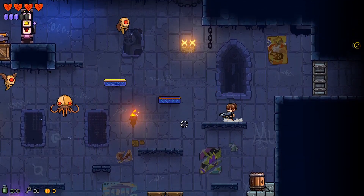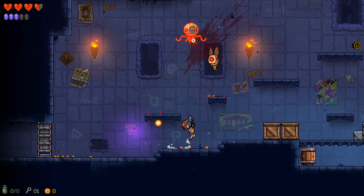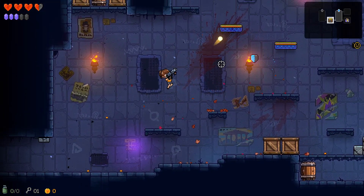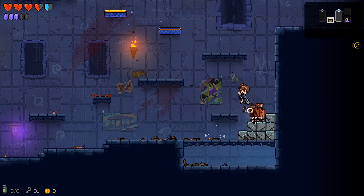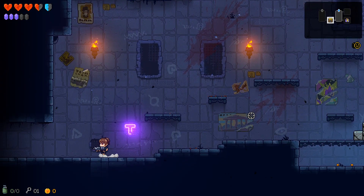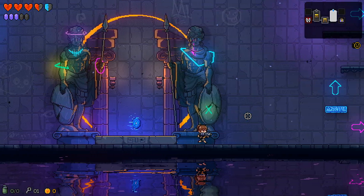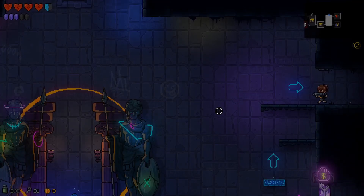We've got a shop down at the bottom. Right off the bat we've got a pretty wild room. I'm going to try to take out one of those first — I already took some damage. There we go, grab that shield. I do like the fact that she has four hearts though, makes you feel a little bit more comfortable. There are three chests up there. Let's go see what's in that other room over here — just a couple of hearts, let's keep that in mind.